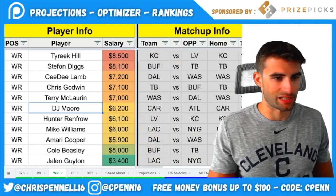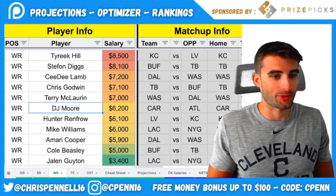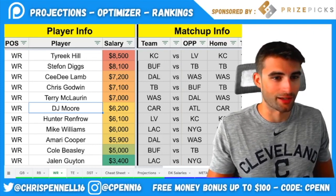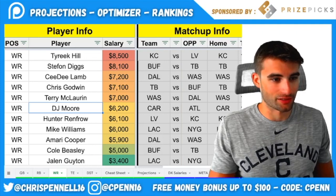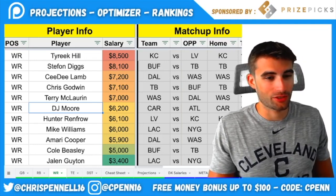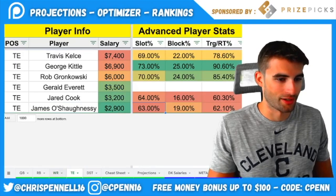DJ Moore at $6,200 — if you're playing Cam Newton, you don't have to pair anyone with him. Moore is a fine one-off at this price. It feels awful playing any Panthers player with Cam Newton, but he should still get Moore the ball. There's upside — we saw a 60-yard catch to start the game with Cam. Moore is grading out well and popping in the optimizer, which is a little scary given the situation. Atlanta's defense has been bad versus the pass this year, though they do have a good corner in AJ Terrell.